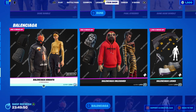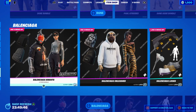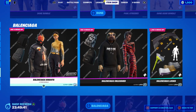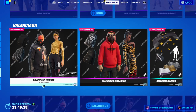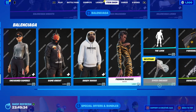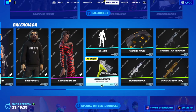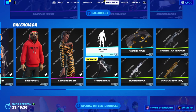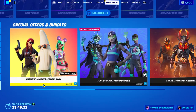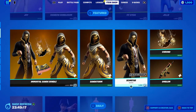Moving on to the return of the Balenciaga Knights and Balenciaga Unleashed bundles — we've had these for the last couple of days, maybe just shy of a week. You can still buy the Balenciaga skins individually if you just wanted one of the rats or the harvesting tool, which is cool — or even the emote. I didn't expect this bundle to have an emote when it first came out. Anyway, we also have the special offers and bundles. Pretty cool item shop overall — some really cool and strong items in here.